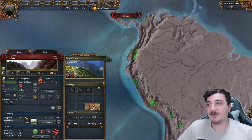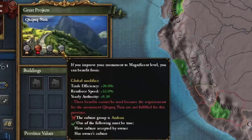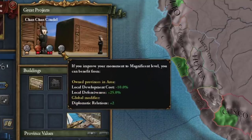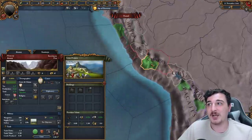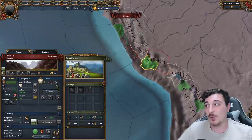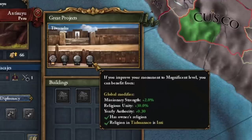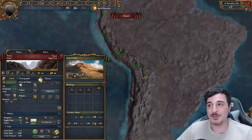In South America we have a few new monuments. We get authority and trade efficiency plus 20% from Chapak Nam, and the Chan Chan Citadel starts at level 2 offering up to plus 2 diplo relations for anyone in the world — not restricted to any culture. However, Machu Picchu is restricted to Andean culture. Tiwanaku offers missionary strength plus 2 and religious unity plus 30%, but is restricted to the Inti religion.